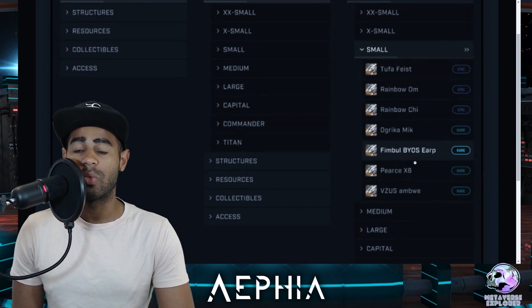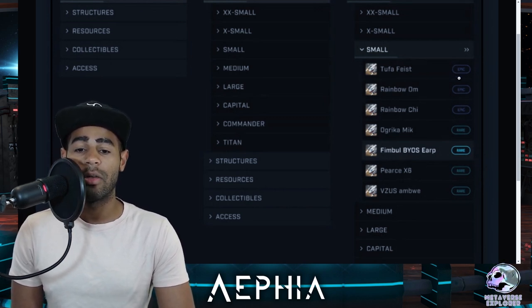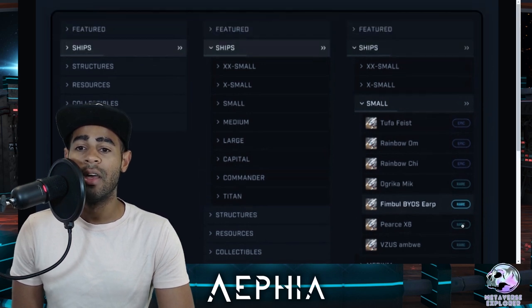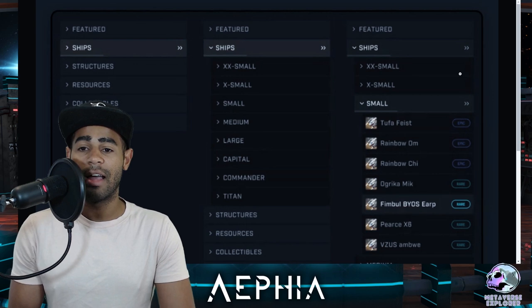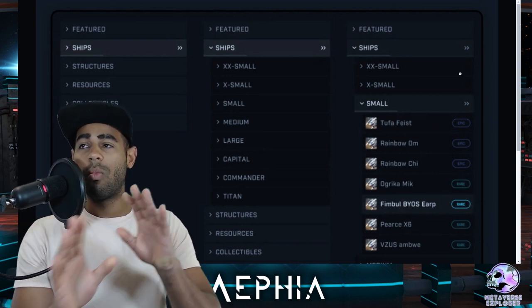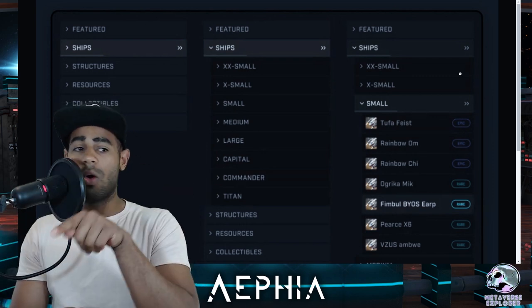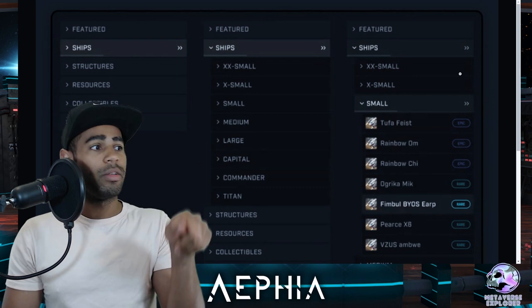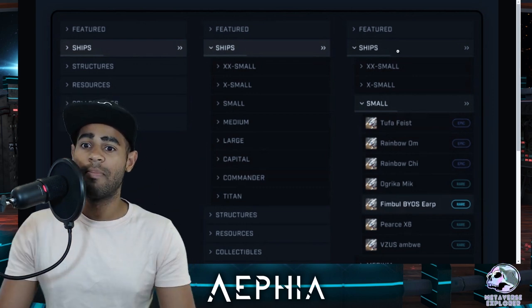What's really nice is it actually filters by the epic ones at the top, then goes down in rarity. So for example, you could click on extra-extra-small and the highest rarity items will be at the top — that'll bring a lot more attention to rare items. Whereas before when it was flat, you had to look for what was rare or uncommon yourself.